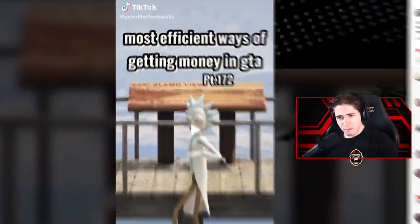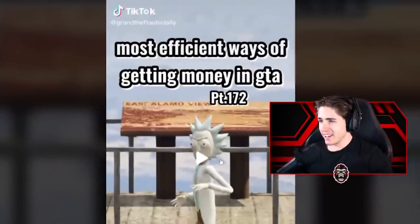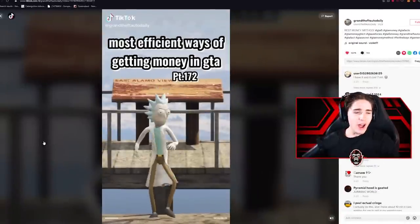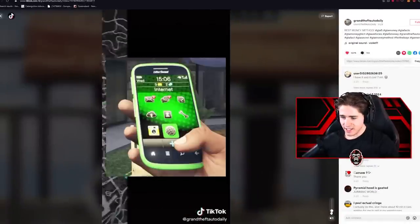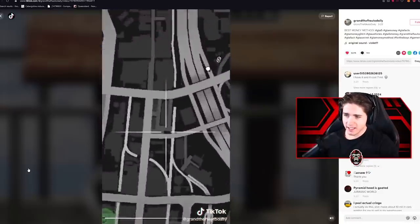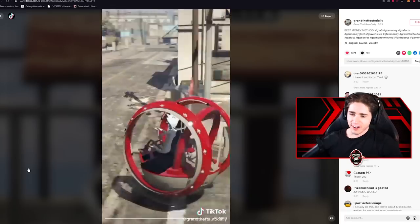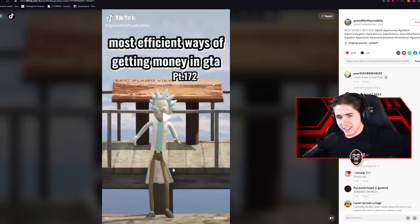What am I about to watch? 'Most efficient ways of getting money in GTA, part 172?' Bro, what are you doing? And why is Rick here? Buy yourself a Maze Bank building on your phone, go inside, go to the top, go to the computer, buy a vehicle warehouse, go to the vehicle warehouse and buy yourself a car. So this isn't a glitch — it's a legit money-making method. I don't know if you want to trust legit money-making methods from someone driving around in a red gyrosphere, but yes, that is a decent way to make money — just not the best.